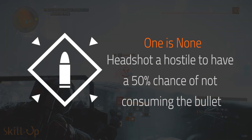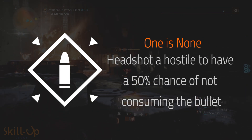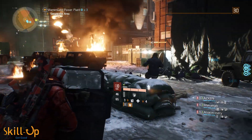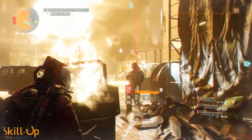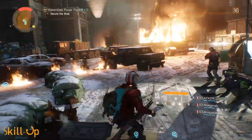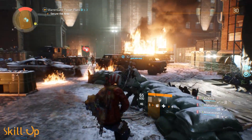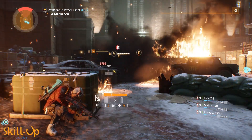Finally, we take one is none. I've already done a separate video on this talent — check that out in the description below if you're interested. But long story short, this talent has a 50% chance to refund a bullet when you land a headshot, which can significantly increase the size of your total magazine. This build will see you going toe to toe with enemies using nothing but your pistol while you continuously shoot them in the head, so this talent can be a huge help as it will significantly reduce your need to reload.